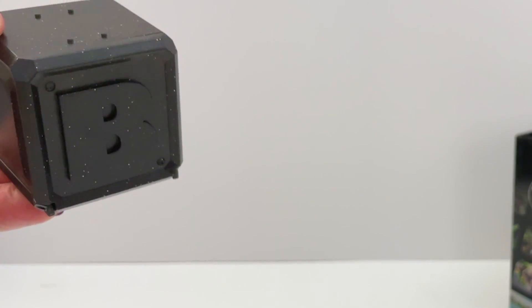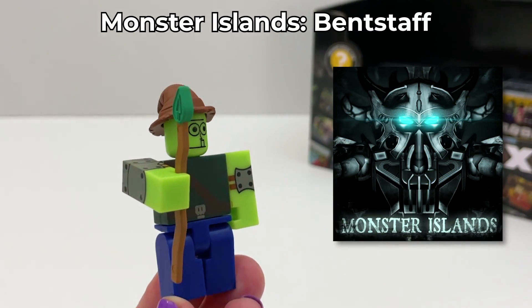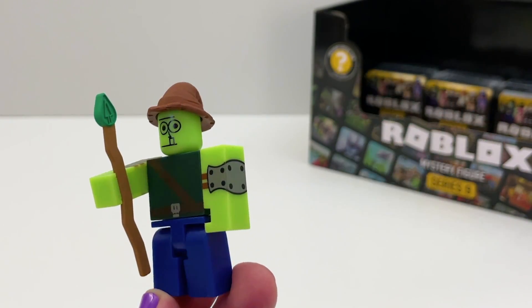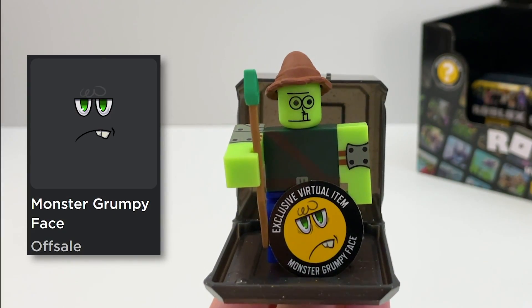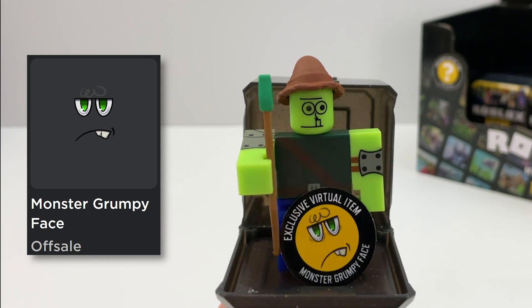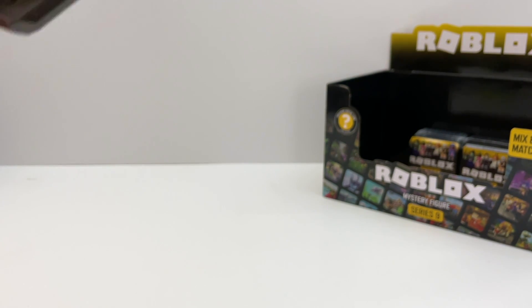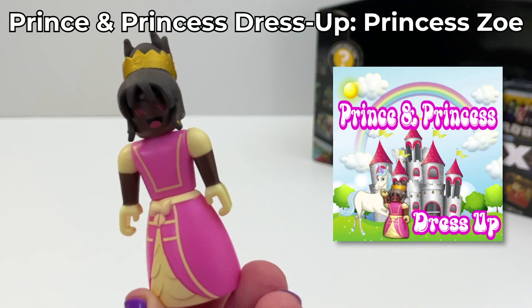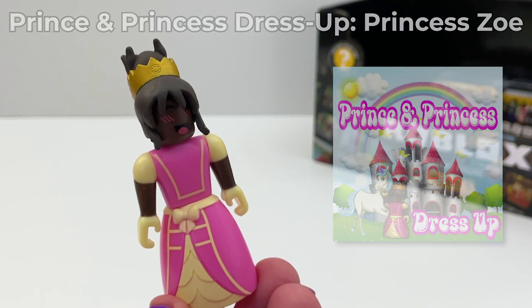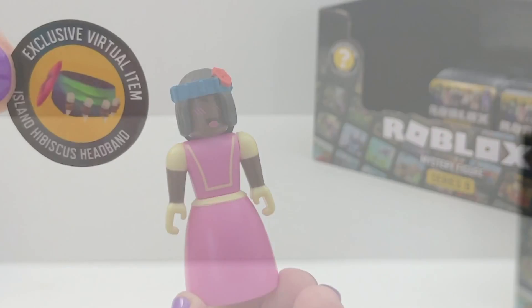Box number nineteen — what is this, a zombie or an alien? This is Ben Staff from Monster Islands. It's a face code — the Monster Grumpy Face. Box number twenty — these are loud, sorry. I love how you can mix and match these. The code for this is an Island Hibiscus Headband.